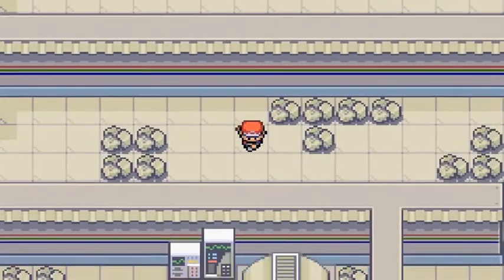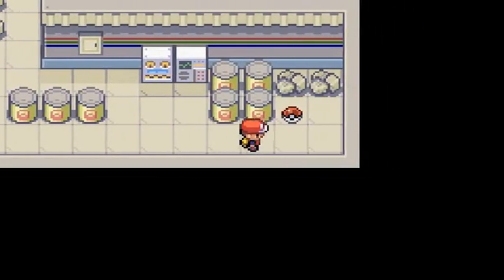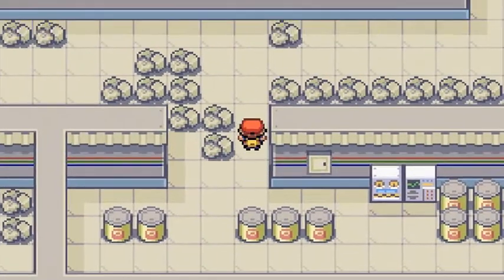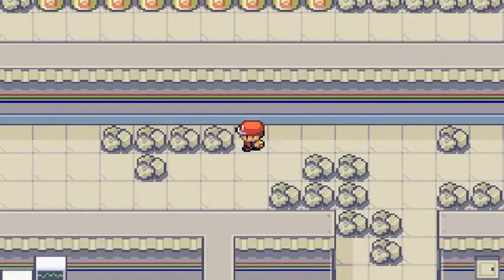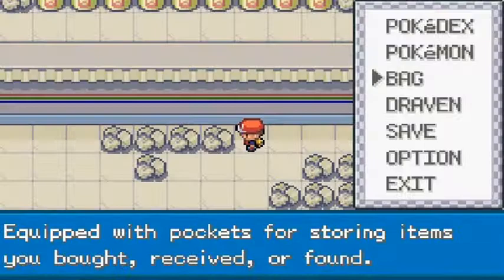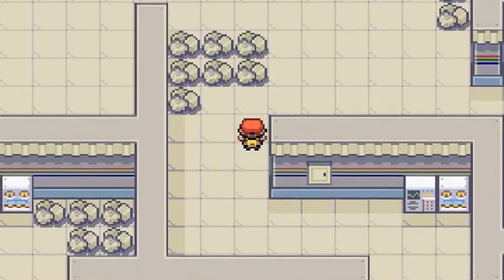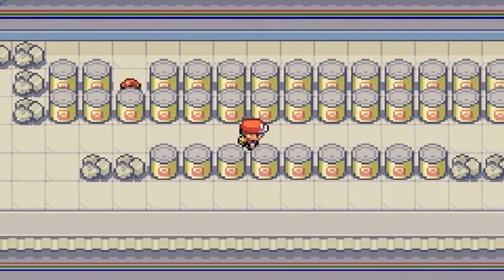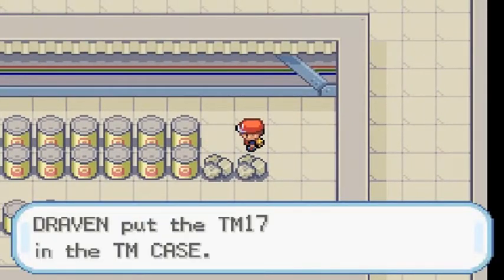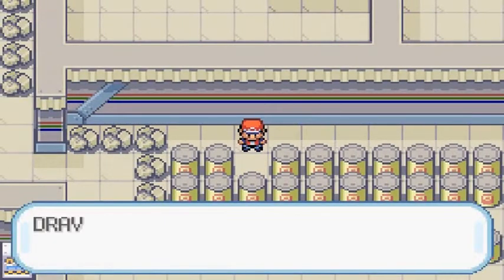It's a risk using Execumon because it's a grass type, but it's the only Pokemon that can get Zapdos paralyzed. We found TM25 Thunder — a very good move. We also found TM17 Protect. Some of these Pokeballs turn out to be Elekid encounters rather than items.